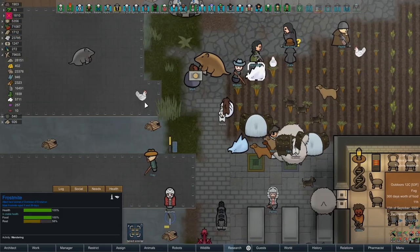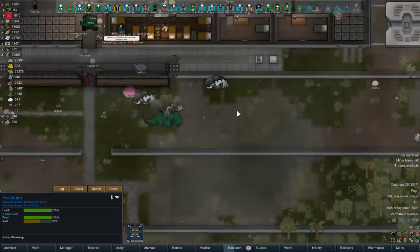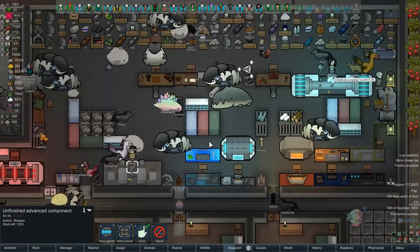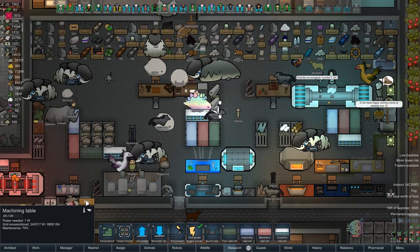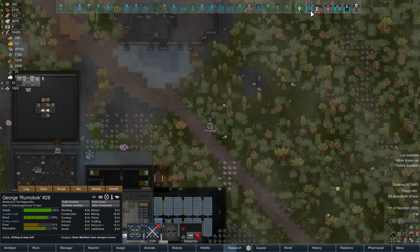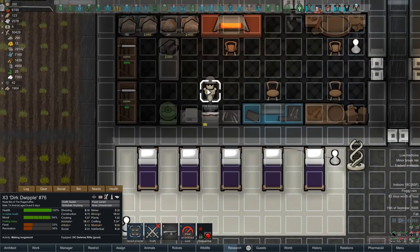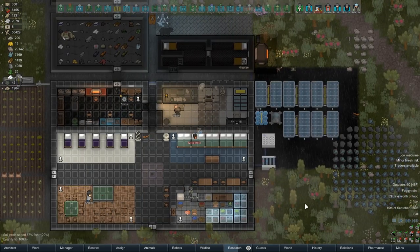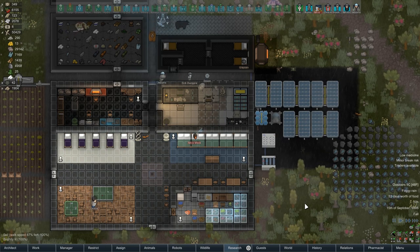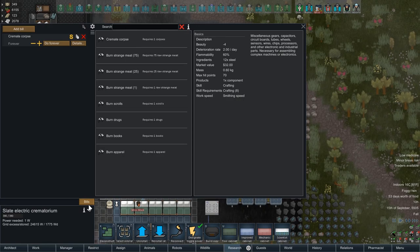Them frost mites are weird and I don't like them - get them out of here. Shadows working on advanced components, Frog Annie working on more prosthetics - which is fantastic. I honestly don't care if she does it or if a bot does it, but it needs to get done. That's the important thing. Alright, go hang out for a while, drink some tea. That's going to be it for this episode of ThetPlays RimWorld 1.0. If you enjoyed it, make sure to let me know by giving a like. Feel free to subscribe for more because it's going to keep coming. My name is Thet, and I will see you in the next video.